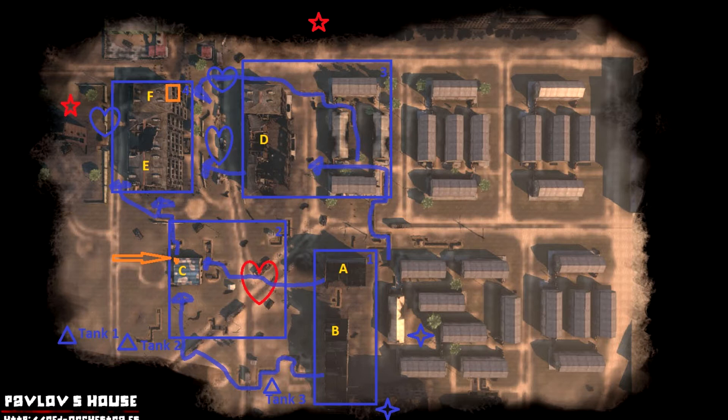The second option: the Germans take A and B building with snipers and machine gunners up there, and they also take Delta building — marked by the third square — hoping the Russians will attack them. But if the Russians are smart and simply stay in Charlie building, putting a lot of fire on Delta, that probably will not work for the Germans and you will get your tickets bled out.